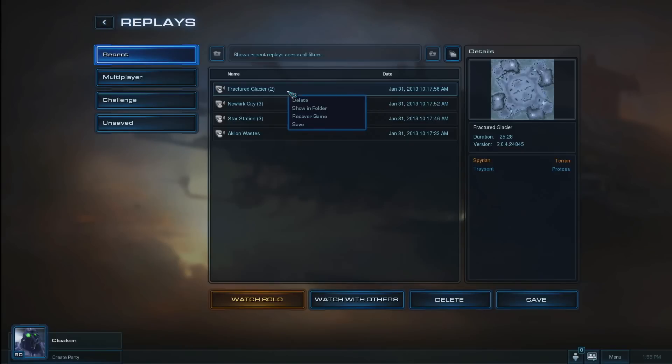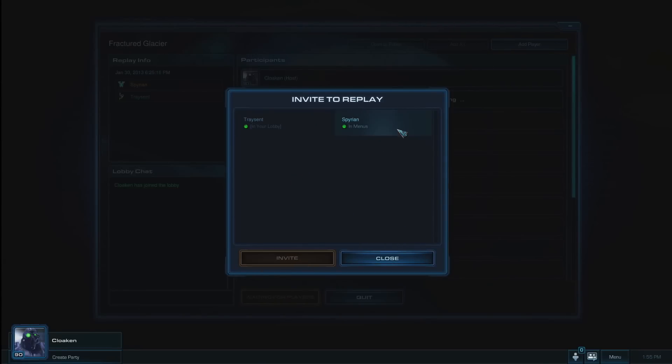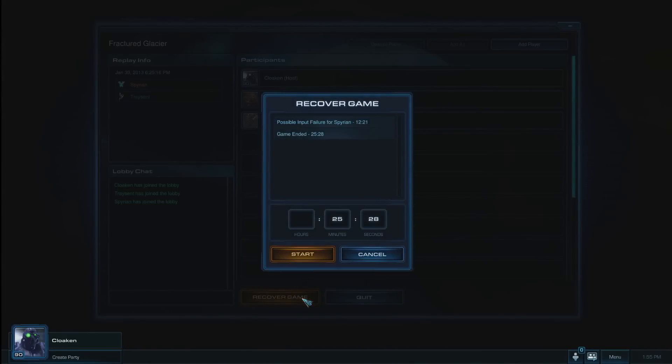While in the replay screen, right-click on the replay of interest and select Recover Game in the context menu to take you to a Battle.net lobby. From this lobby, you can now invite the original players of the game. Once the original players are in the lobby, click the Recover button to be presented with a dialog window. This window will allow the host to select the time in the replay from which to continue the game. The game will even offer up suggested times where a potential issue may have occurred, such as one player ceasing to provide input, or one or both players being dropped from the game. Simply make your choice from any of these suggestions, or choose your own, and click the Start Game button.